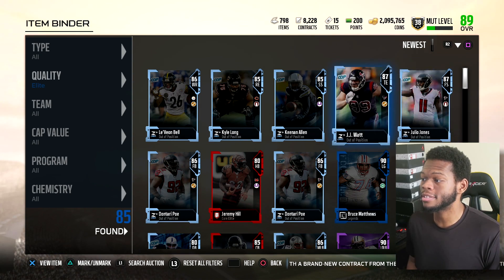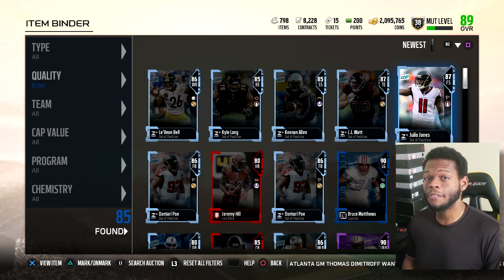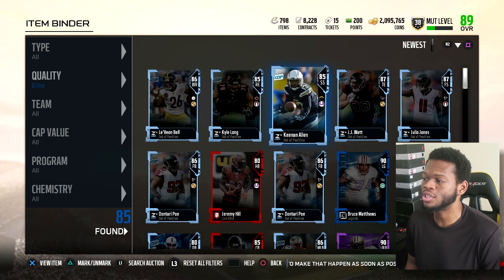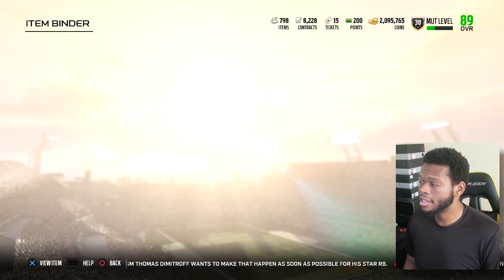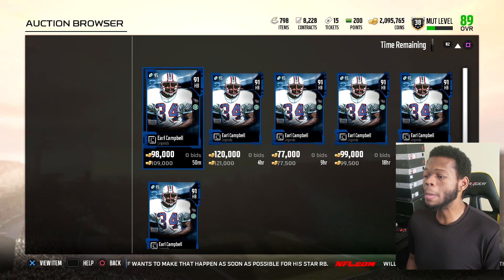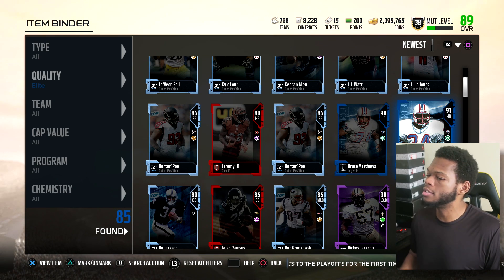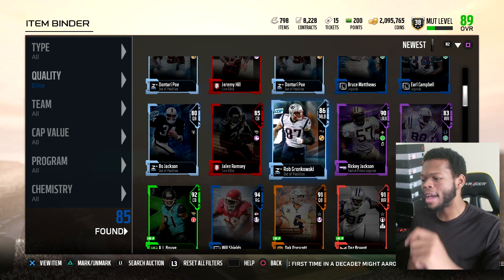Before you decide to dive in and buy a bundle yourself, let's look at what these out-of-positions are going for. Julio is going for 35K. 91 zone safeties are right now 30K. You can get a 90 zone cornerback for like another 20K. It's no reason not to have 91 zone. Bruce Matthews 90 overall is going for 100K. That bundle definitely did not have the greatest return on investment unless we pulled a crazy gift. I might have made 300K but I spent more. That's an L if you do the math.